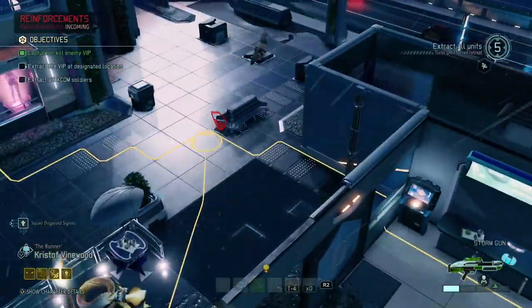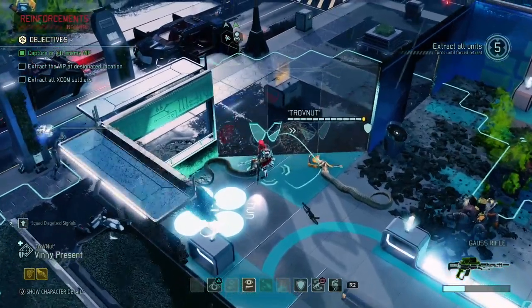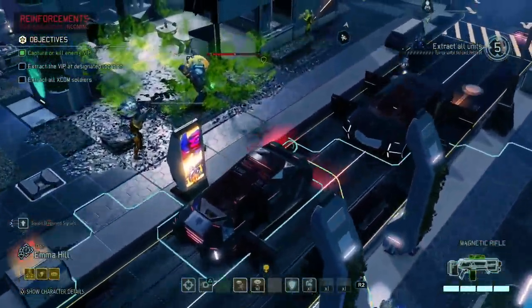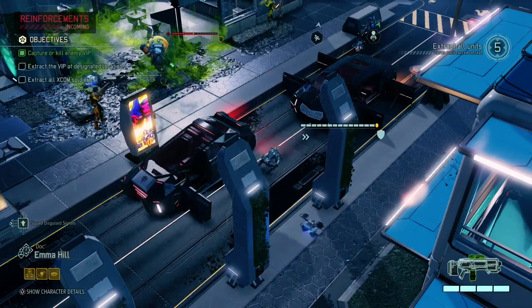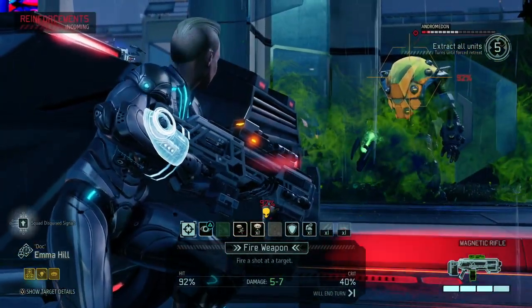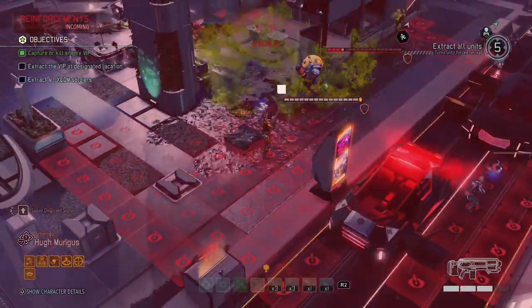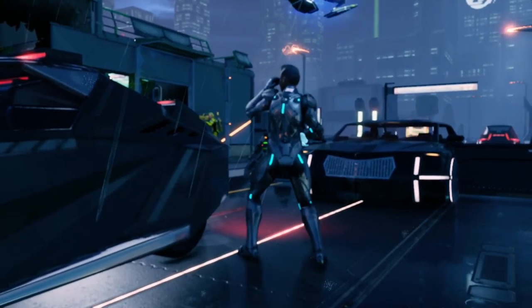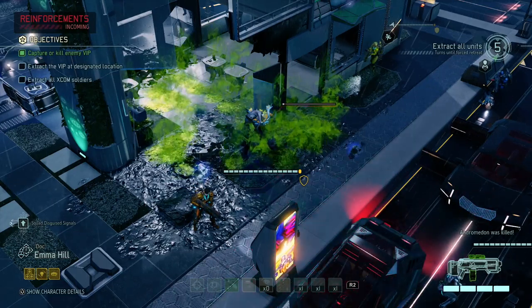We can't actually see the Andromedon from here. Emma — can you kill that Andromedon for me? First I'm gonna try Hugh's shot — 88%, that's 5 damage which is good. 4 damage left, okay, that's really good. So now I can guarantee Hugh's combat protocol and kill it with that. The suit, the guy inside that is — there we go. And now he's gonna come back to life.